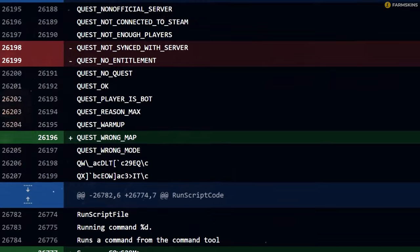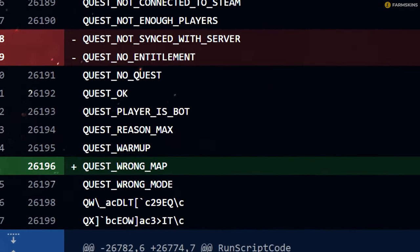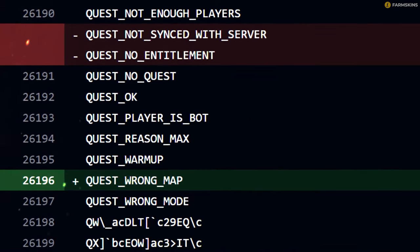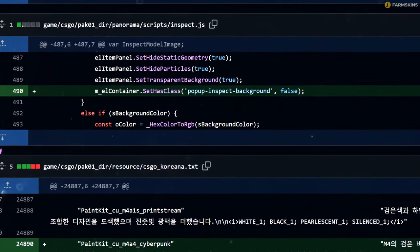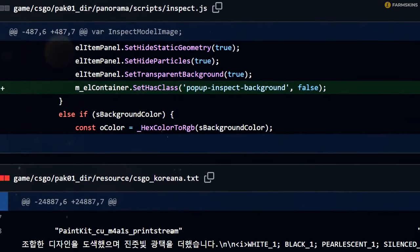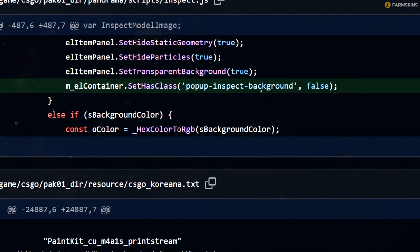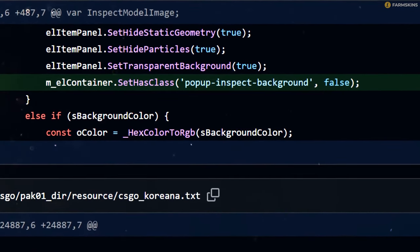In the game code, they found lines related to in-game quests, which are most likely related to the task of leveling up the coin — for example, win that many rounds on this map, and so on. In the Panorama UI code for inspecting items, a tag appeared that is directly related to the background for inspection, which refers us to the major update, specifically to the store, where the item inspection background was usually in the tournament's color palette.